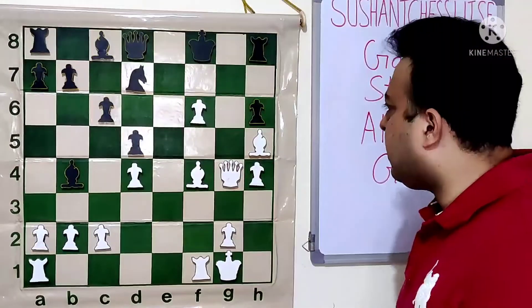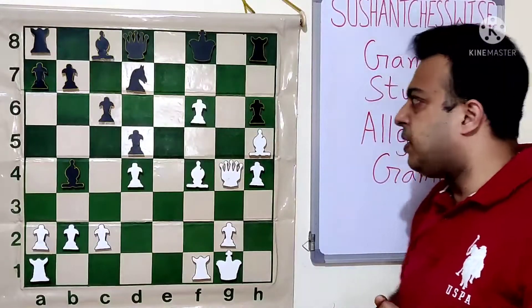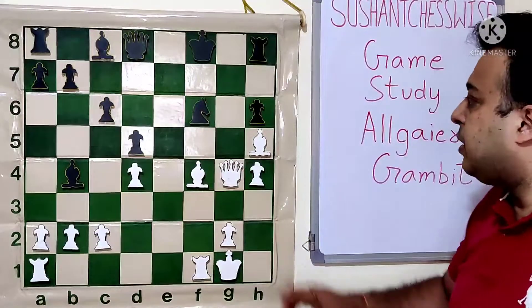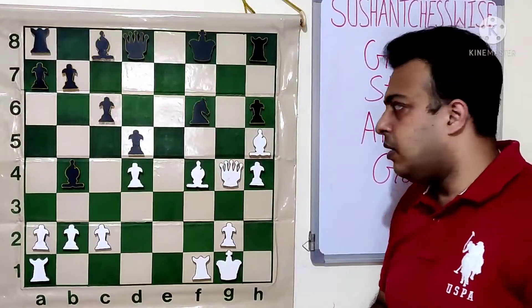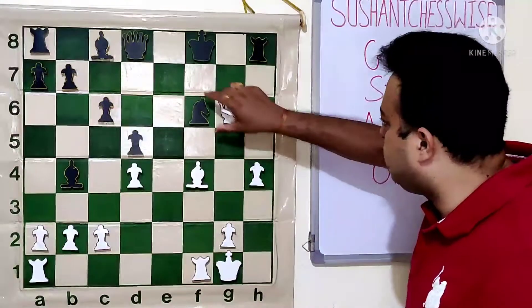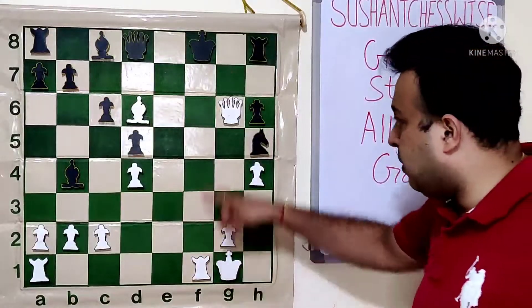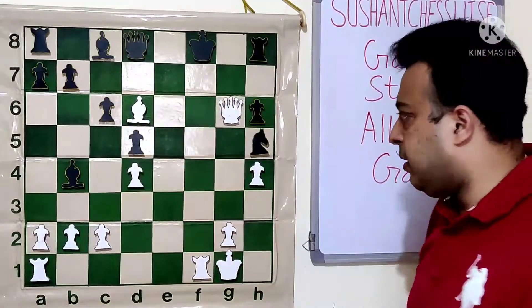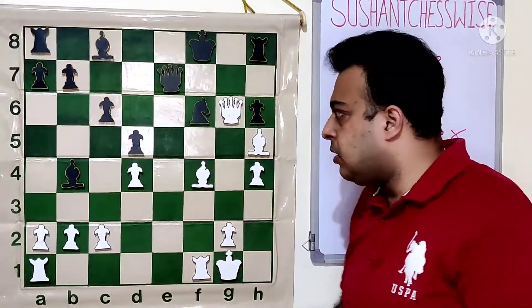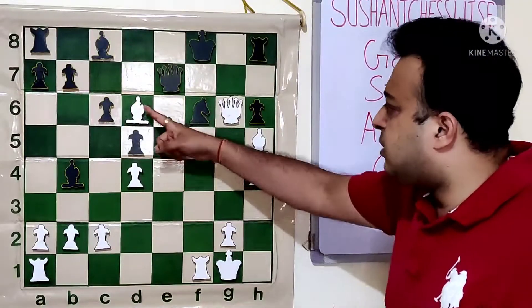Queen G7 is threatened. Rook G8 allows Bishop H6, Rook G7, Queen G7. Knight F6 - Bd6, stopping the check on G7, and Queen comes to G6. Knight into H5 loses on the spot. We have learned the mating pattern with Bishop and Queen. Here Bd6 check is a double check, and checkmate. King E7 is played. Amongst Bishop H6, Be5, and Bd6 - I prefer the move Bd6, but Be5 is also very strong. Bd6 because if Bishop takes D6, then Rook F6 check, Queen F6, Queen F6 check, Bf7, and Queen F7 mates.